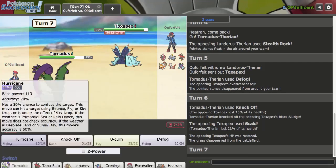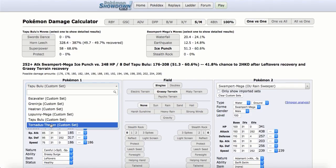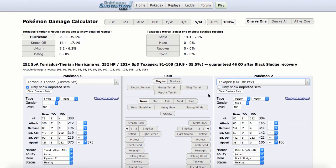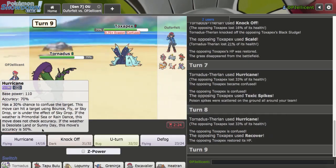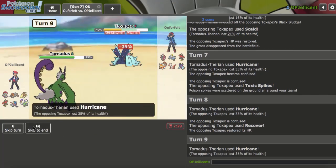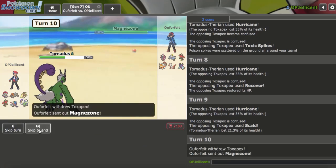They just go for Scald — that's fine, and I can't even miss very much of the time right now. Does Z-Hurricane kill them? If it does, I definitely want to go for that. No, it doesn't yet. I was hoping for a bit of luck there but it's okay. Now it kills — they should Scout, but I'm just going to go for the kill while I can. They go to Magnezone — good play.